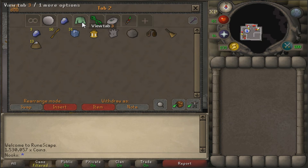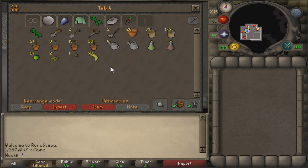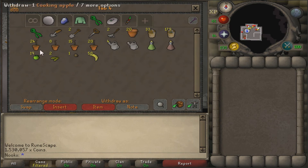Third tab is my clue requirement - like things you need to have to complete clues. Not too much. Also going to put clue rewards in here when I eventually get nice rares. Farming tab, not too much. Just fruit trees and stuff that I have banked here, and super compost.